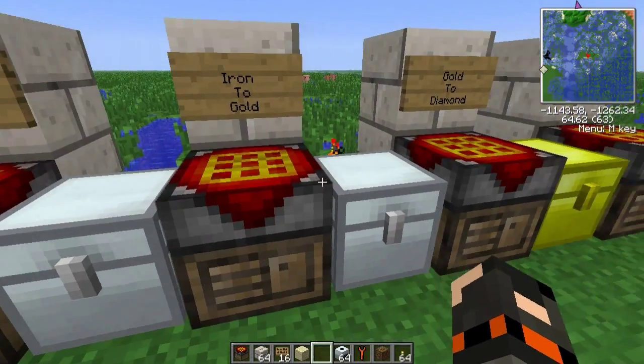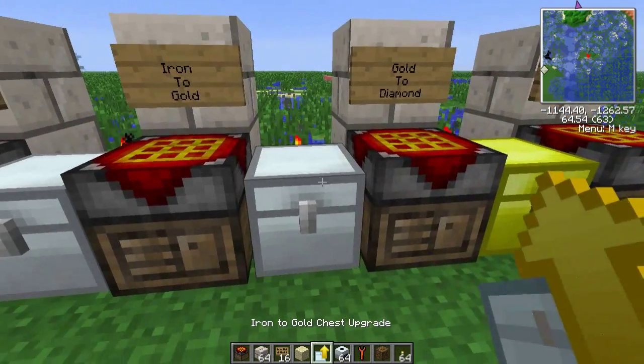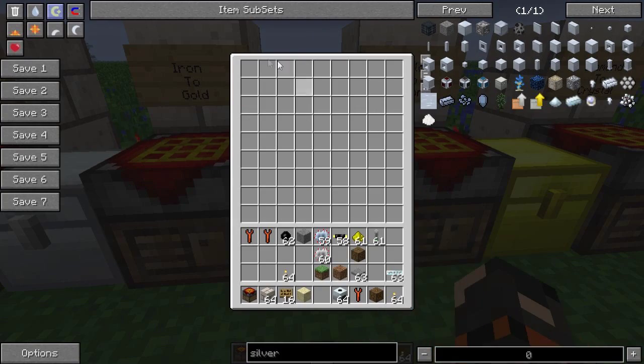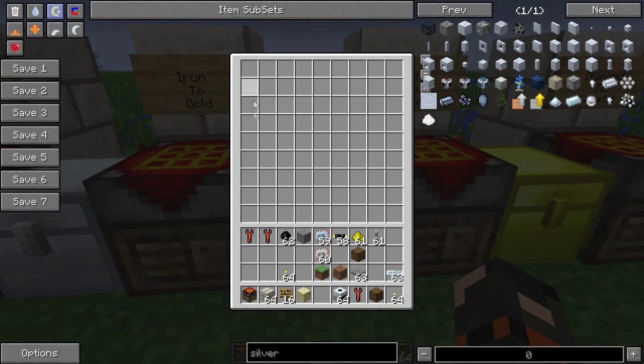Then we can upgrade that further to a gold chest, which is just a piece of iron and some gold. Again, shift-click — boom. Look at the size of that thing compared to the iron one, it's massive. There's nine rows — pretty nice. There's 81 items you can store in there.